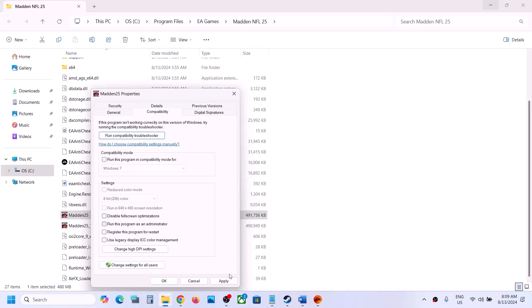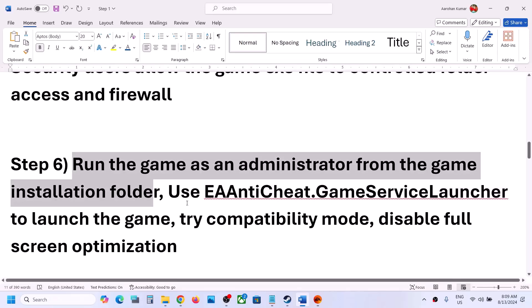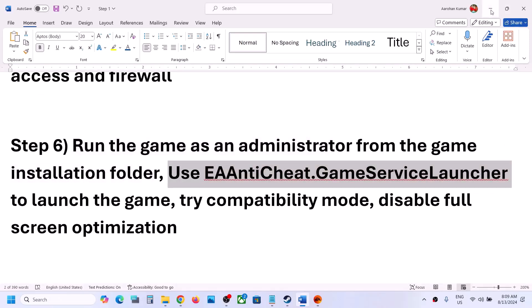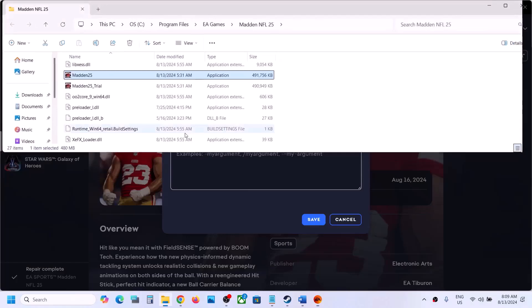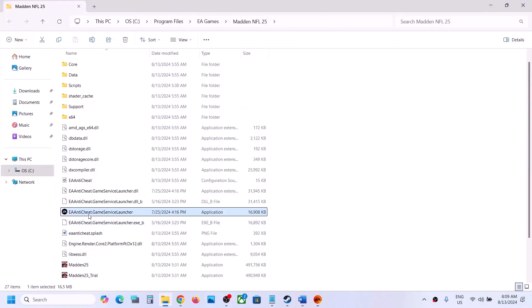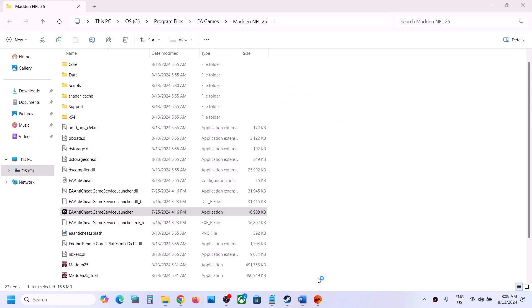The next step is to use the EA Anti-Cheat Game Service Launcher to launch the game. Click Browse in the game installation folder, find the EA Anti-Cheat Game Service Launcher, right-click it, and click 'Run as administrator.' Click Yes to allow — this will launch the EA Anti-Cheat screen and then launch the game.